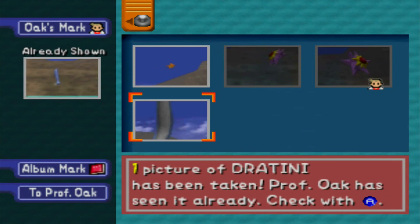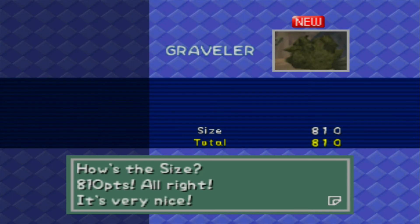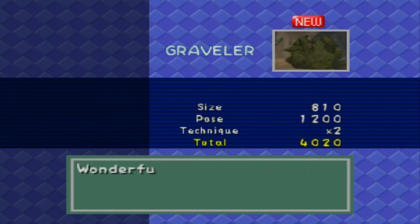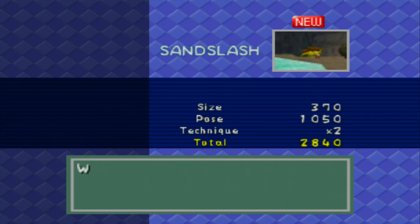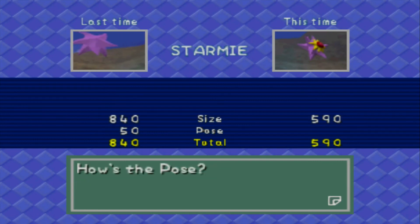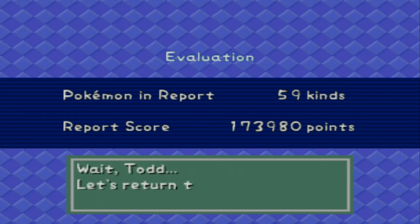That's a terrible Graveler picture but it's the only one I got — size is pretty good though. That's a good Starmie picture. Graveler — size 810, very nice. Oh it fell — I think as long as you take a picture as soon as it falls it'll be a good pose. 1200 and double — 4000, very good! Sandslash 370, not too good. Oh it's happy because I threw the food and it was all joyful. Over to 3000 — that sucks. Starmie — that one was way better in terms of size.